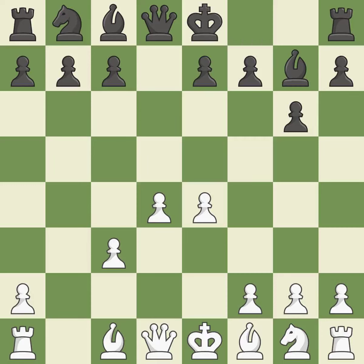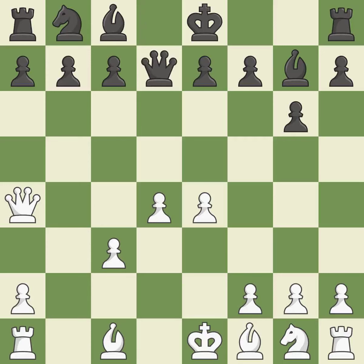The fianchetto move BG7 places the bishop on the long diagonal. By doing this, a queen moves off of its beginning square and into the action. This blocks the check from an opposing queen. It is the last book move. This moves the queen to safety — it is excellent.